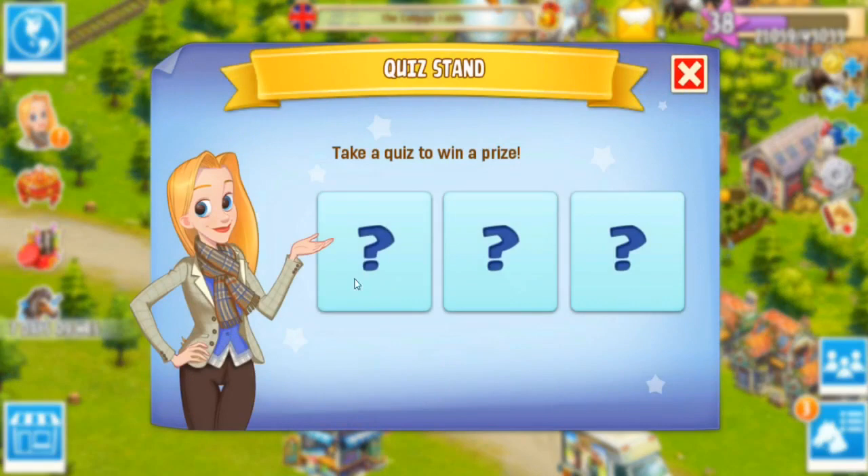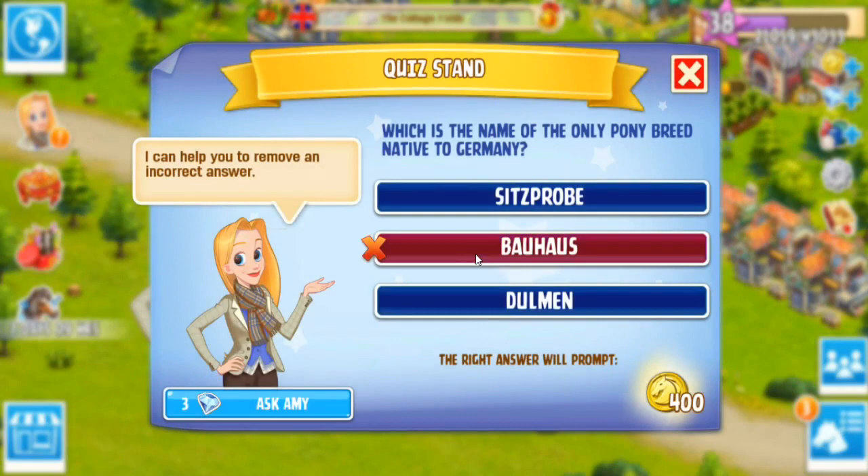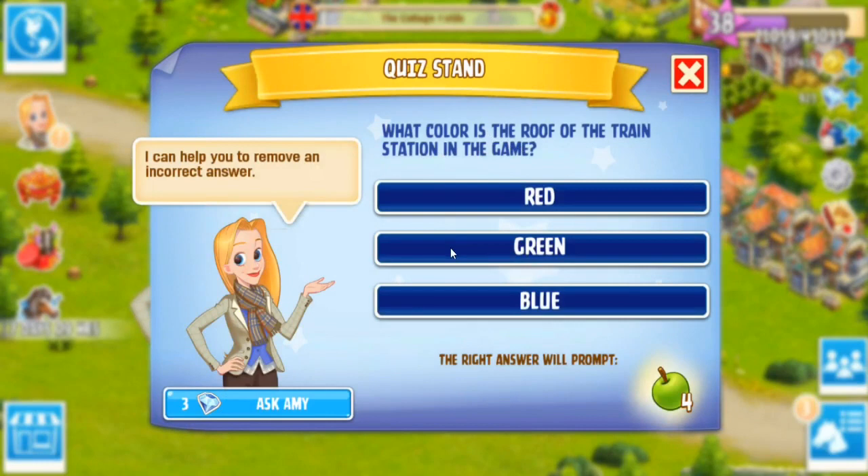Let's wrap up with our trivia challenge of the day. What is the name of the only pony breed native to Germany? I didn't get that one. What color is the roof of the train station in the game? I think it's green - yes! It's because I love the color green in game. Which ranch could grow apple trees? That would be the French ranch - yes!